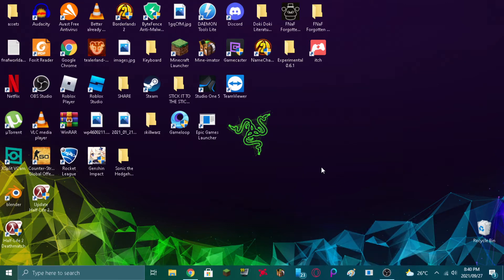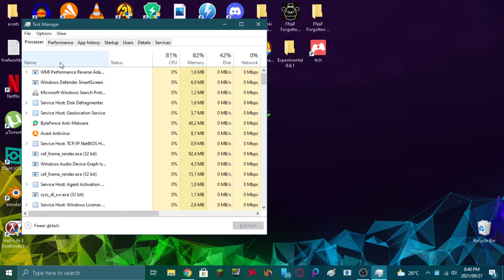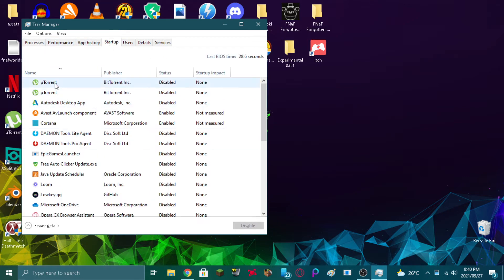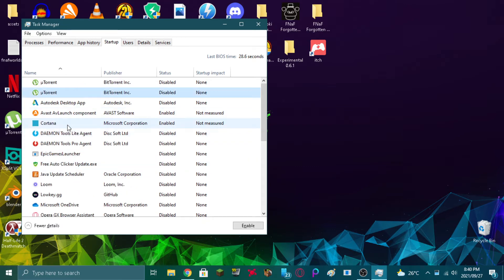First thing you want to do is press Ctrl+Shift+Escape, and that should open up your Task Manager. Then what you want to do is go over to Startup. As you can see I have a lot of Startup programs, but mostly all of them are disabled, because they slow down my computer a lot. So I'm going to disable every single Startup program, and then I will get back to you guys in a second.